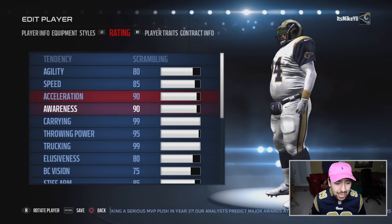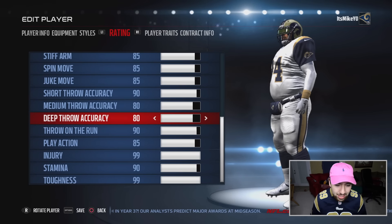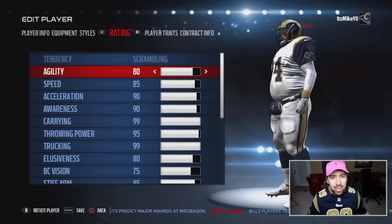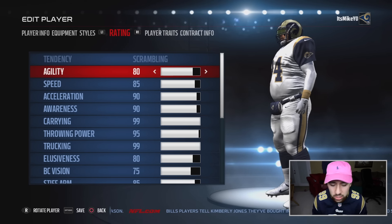He's a scrambling quarterback with good throw power and running stats, but his throw accuracy is not the best. Deep throw and medium throw is only 80. I made him a good player because I wanted to be a good player, but I didn't want to make his stats crazy through the roof. I'm also going to simulate the defense, so when I'm not using Shaq, you guys don't have to see me play because that's kind of boring. Shout out to Walker for that suggestion.